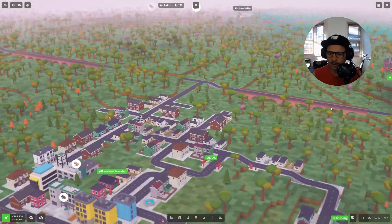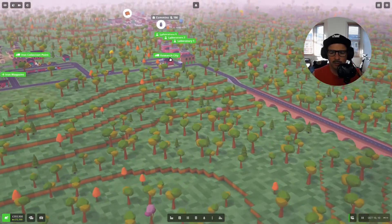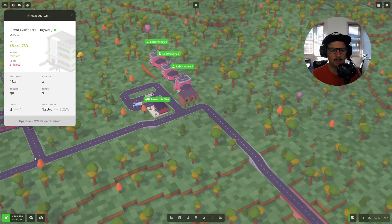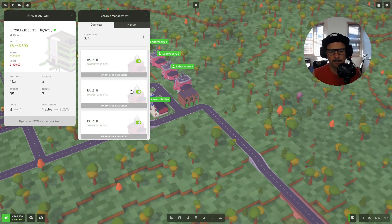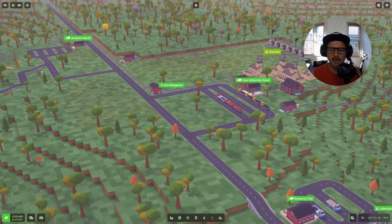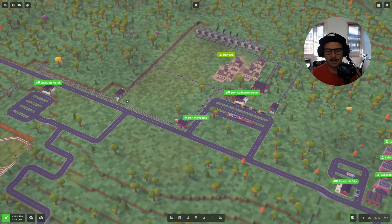Although the Great Gunbarrel Highway just comes up a little step here. I did want to point out that I've pivoted the science — we changed the science from steel smelting and changed it across to Rails 3. And if you're on the Voxel Tycoon Discord you may have seen conversation with myself and Andrew, one of the devs, and some other Discord members.